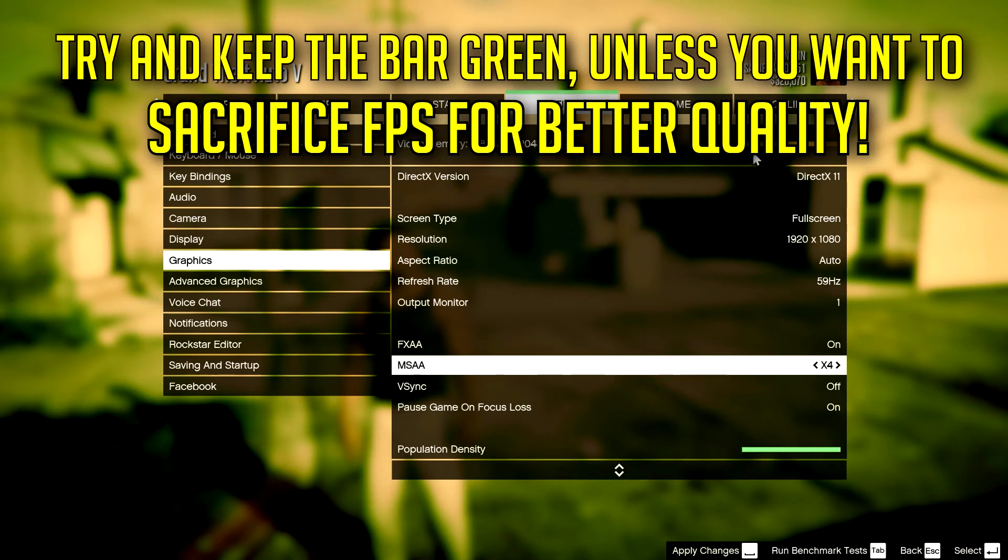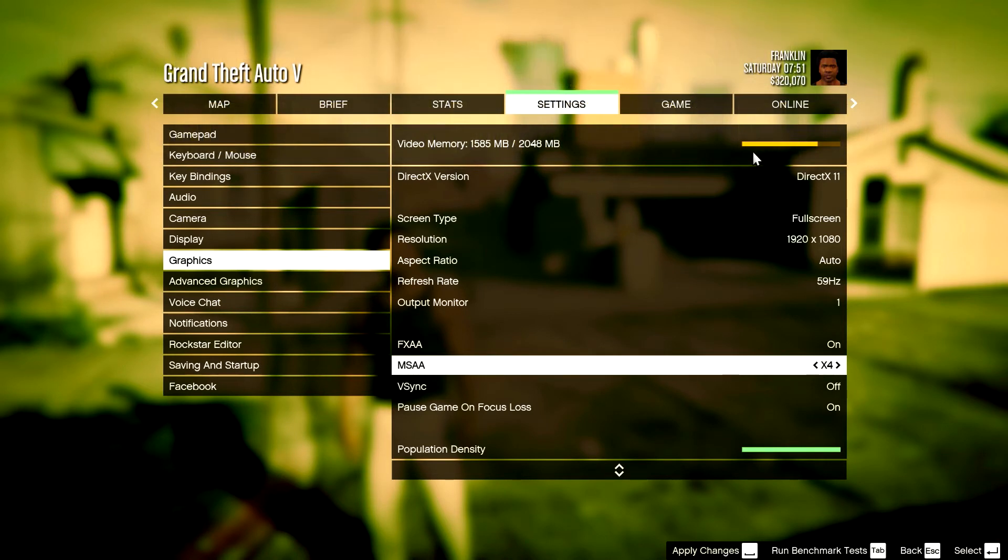I have 2GB of VRAM — some people may have 1GB, some have 3, some even 4. Depending on how much VRAM you have, that's how far you can go FPS and quality wise. I'm going to keep MSAA at x2 for now just to keep it in the green zone, as I recommend you should keep it in the green zone so it will not drop below 30.